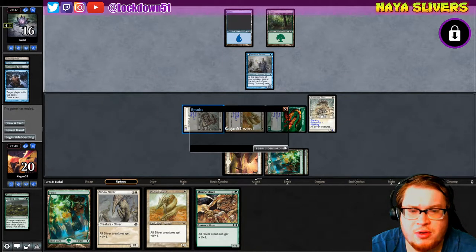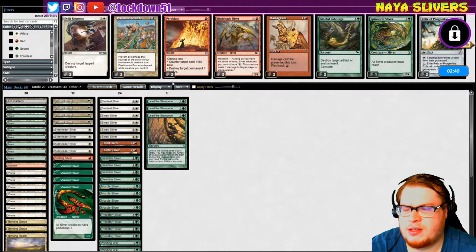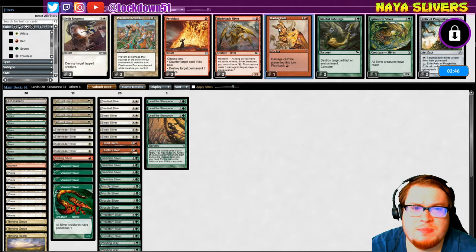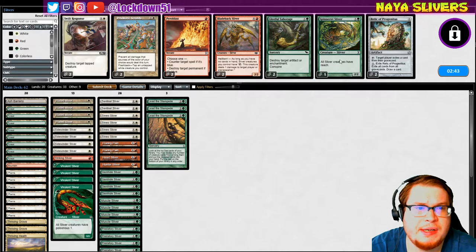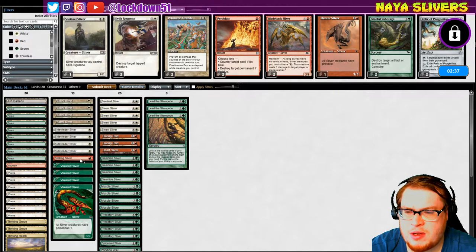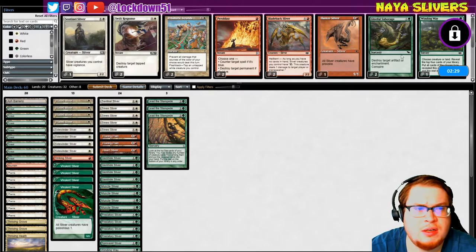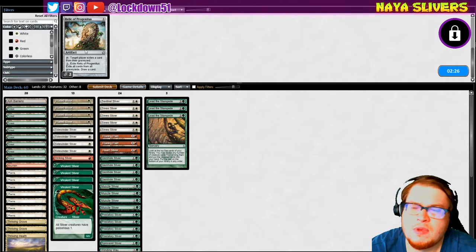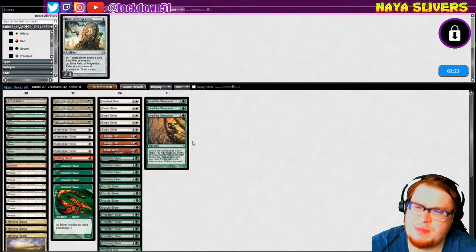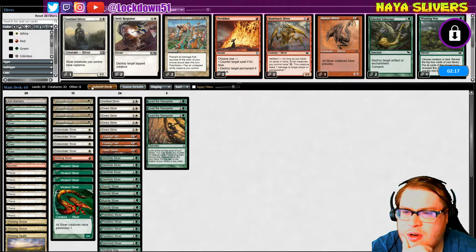They just want to go to the next game. Next turn we're dropping a lord — two lords probably. If this is mill I'm gonna assume they have that stuff. We'll bring in a Spinner, take out one of these. Hunter doesn't seem super relevant. I want to keep my Gemhides. Relic for Simic? I'm just kind of lost as to what we're playing against so I don't want to go too crazy.